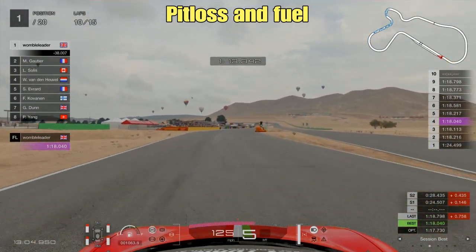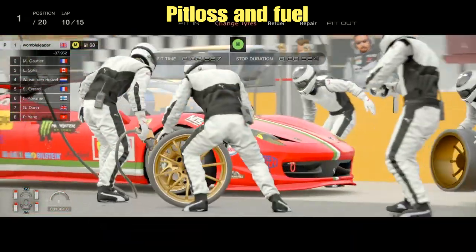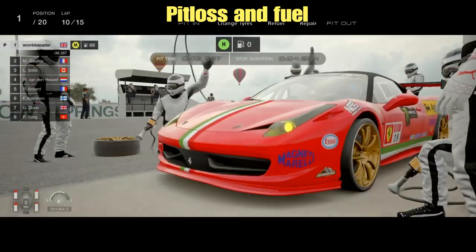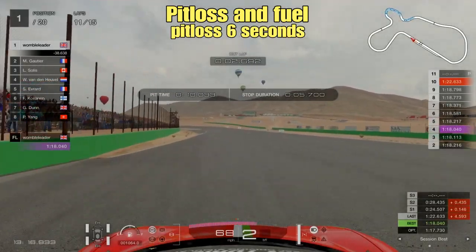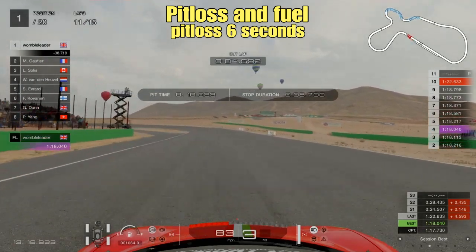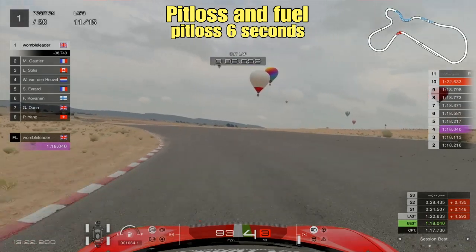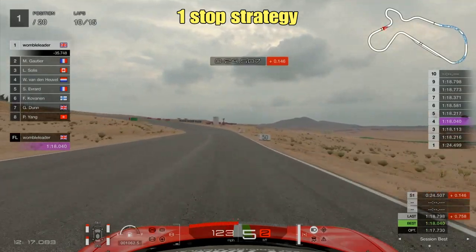The Group 4 cars are not too bad off the line without traction control, but I would recommend putting it onto at least one for getting off the line. Fuel is zero issue at times two, so forget about that. The pit loss at Willow Springs comes in at just a shade under six seconds, so there is definitely scope for some strategy bearing in mind we've got mandatory tyres to run.